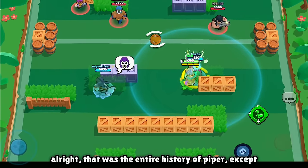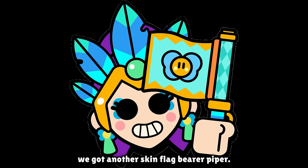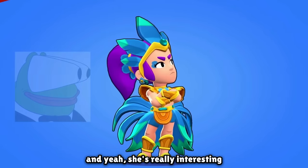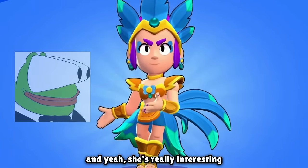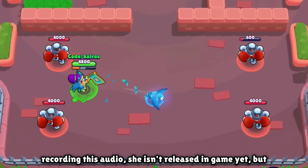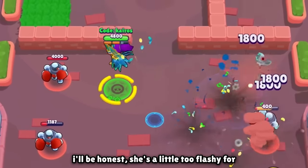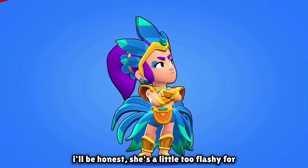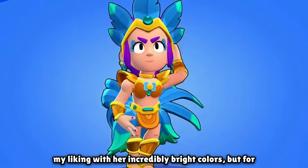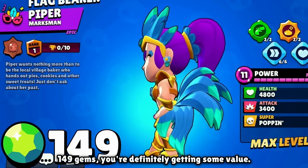One more thing — we also got another skin: Flag Bearer Piper. As of writing this script and recording this audio, she isn't released in game yet, but she might be when this video is posted. She's a little too flashy for my liking with incredibly bright colors, but for 149 gems you're definitely getting some value.